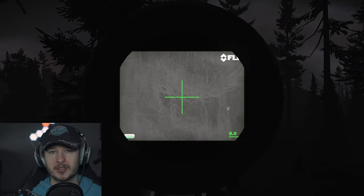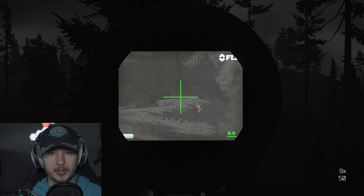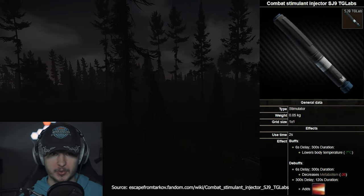On top of that, we have a new stim in Escape from Tarkov called the SJ9 stim. This stim will help you against thermal vision because it lowers your body temperature, making it harder for thermals to see you.